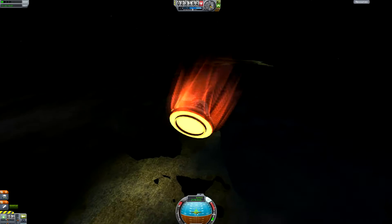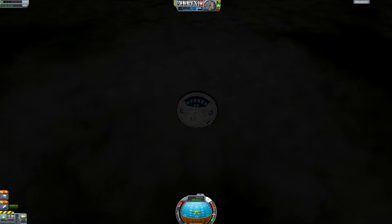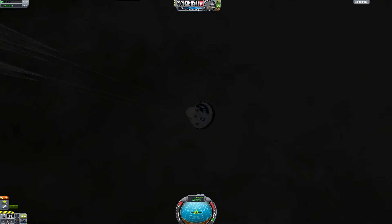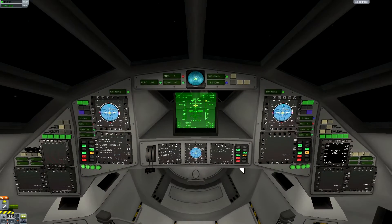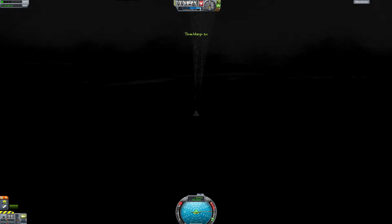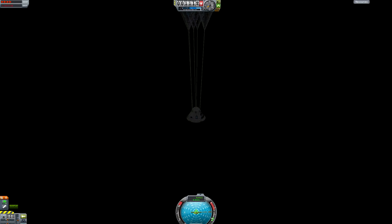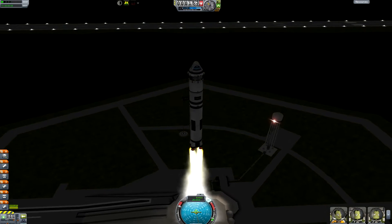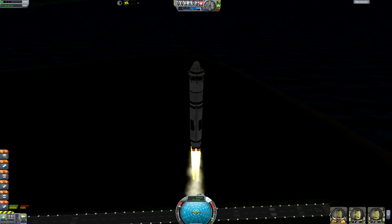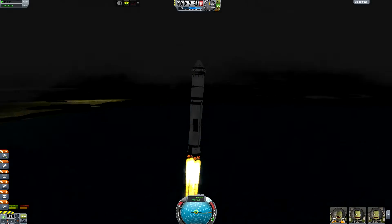Here's the vehicle going back to Kerbin to get more Kerbals to send back into orbit. You'll see the science notification pop back up again near the time warp indicator — right there where the toolbar is, the glowing one. That is the new mod that tells you when science experiments are available.